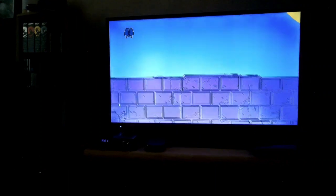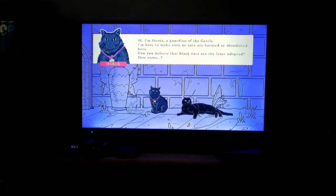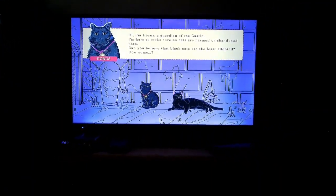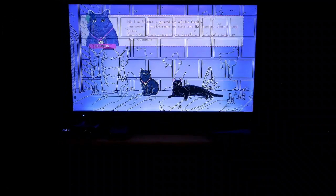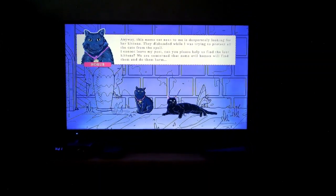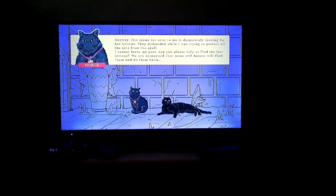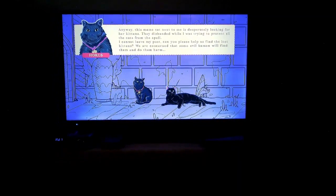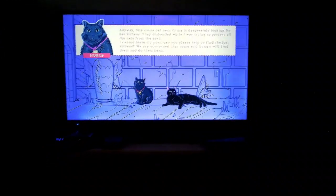All right, so here I'm hanging out with these two black cats. A character named Horace says: 'I'm a guardian of the castle, here to make sure no cats are harmed or abandoned. Can you believe black cats are the least adopted? Anyway, this mama cat next to me is desperately looking for her kittens. They scattered while I was trying to protect all the cats from the spell. Can you please help find the lost kittens? We're concerned some evil human will find them and do them harm.'